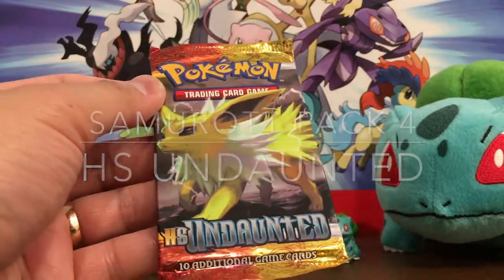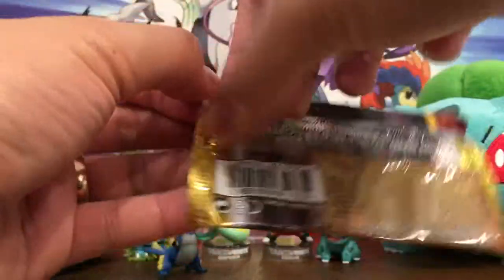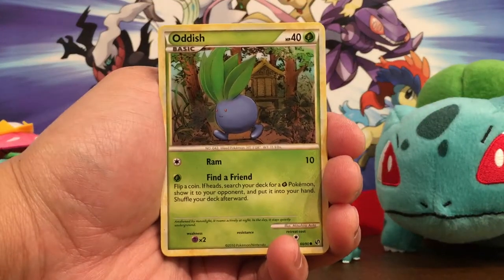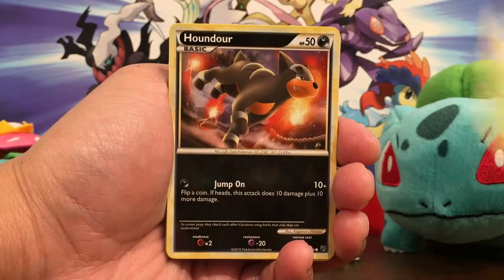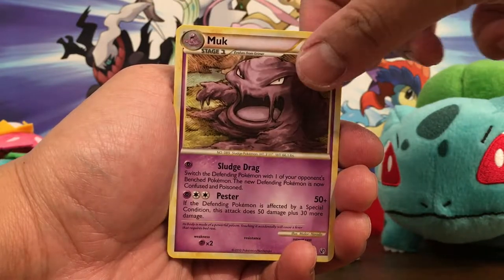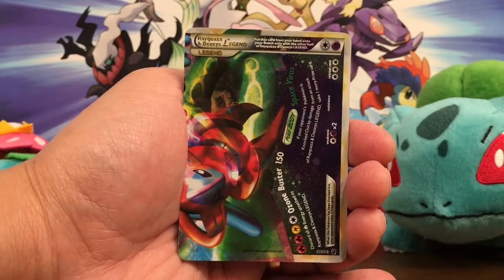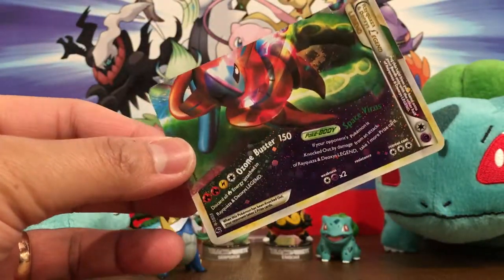We are undaunted! We're going to move right along and hope for good pulls. Nice pack art there. Okay, we have an Oddish — I like the weird art there — Murkrow, Pignite, Houndour, Mr. Mime, Sage's Training, Metang — that's sweet art — Muk — ooh, the art on these cards — reverse Eradicate. Our rare is... oh, crap. Oh man. This is one of those double card legendary ones!